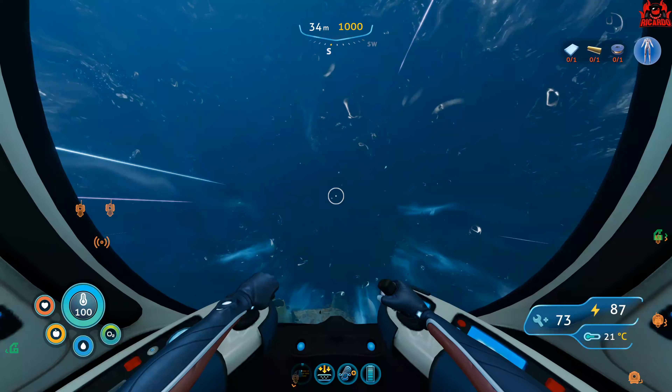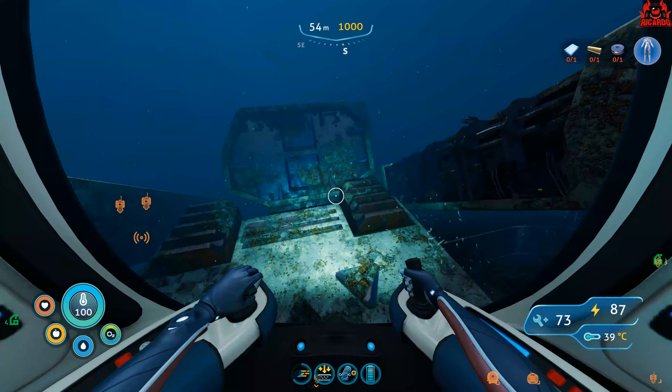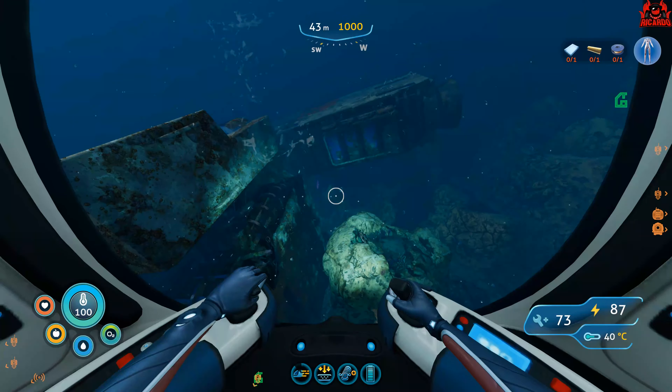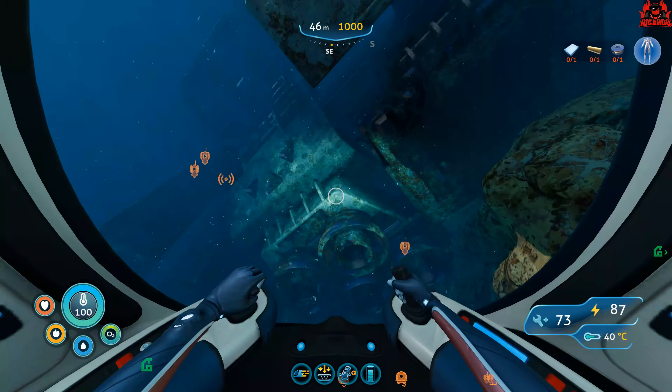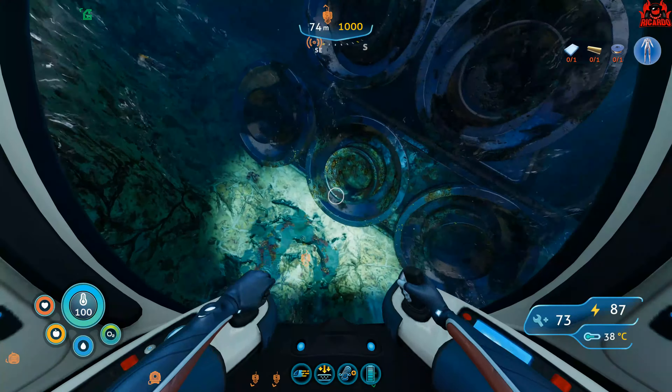Here I am at Delta Station dock — a great big landmass you've probably already reached in Subnautica Below Zero. We're off to find the crashed wreckages of the Mercury II. There are actually two Mercury II crash sites as the ship split in two. I'm heading south-southeast away from Delta Station dock, and it's not too far before you start coming across the rear part of the Mercury II.